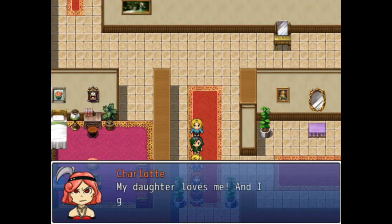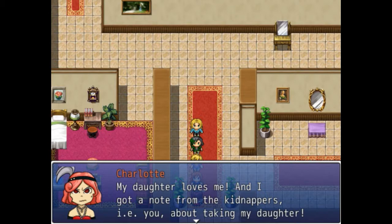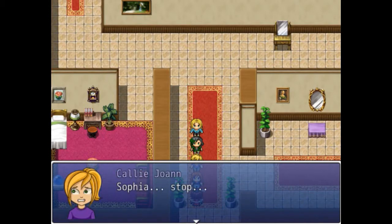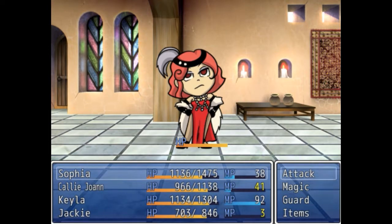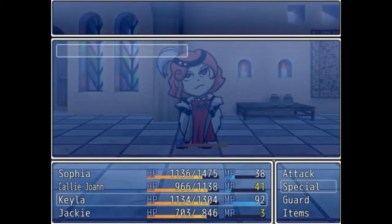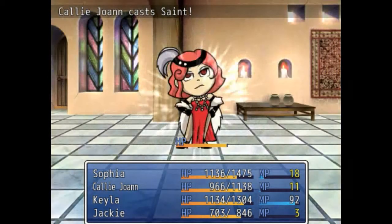My daughter loves me and I've got a ransom note from the kidnappers — i.e. you. You're certain to kill anyone in your way — you're a terrible mother. Sophia, stop! She's probably better off without you. Enough! Charlotte boss fight begins. Let's set her dress on fire — some fire magic, Kayla and Jackie just whack. Wow, she's got a ton of health — she's our first real boss.